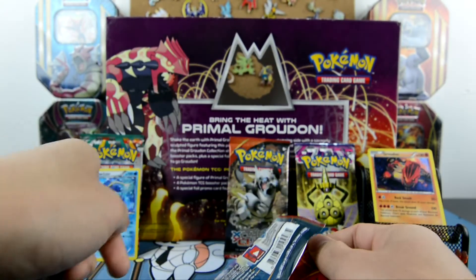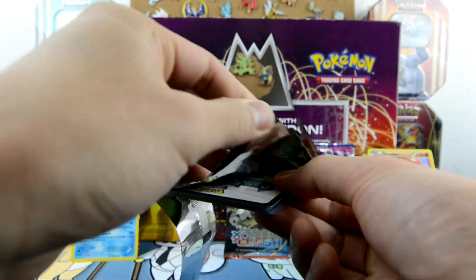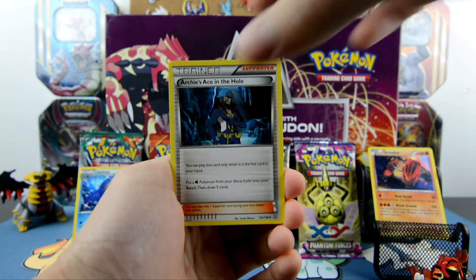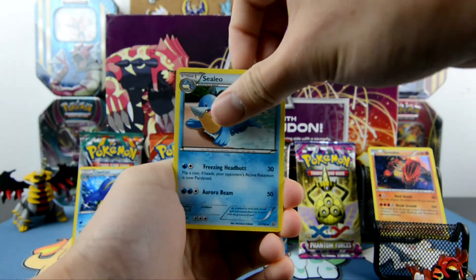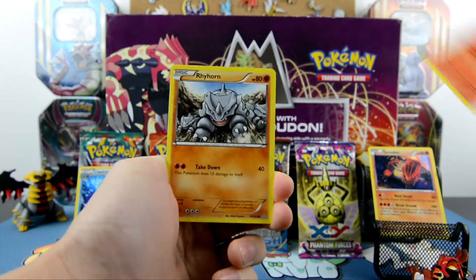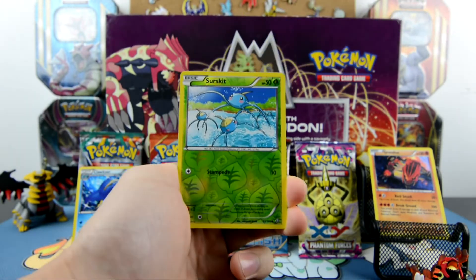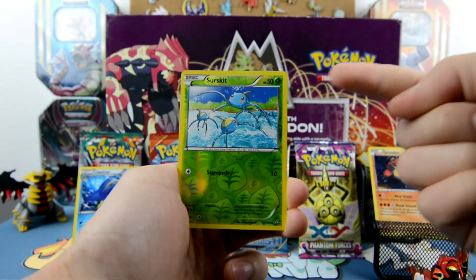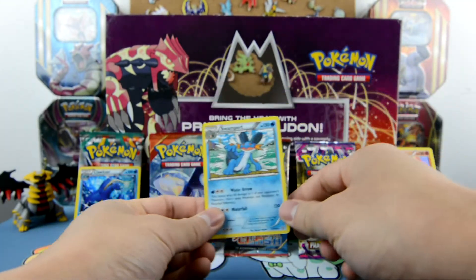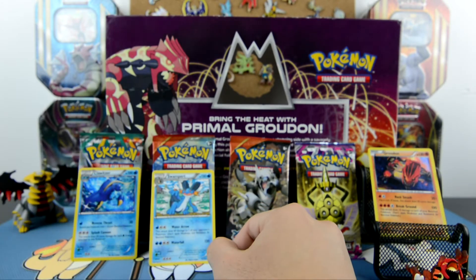Next up is the Primal Kyogre pack — it's Kyogre time! If you picked that one, you might have a shot. We got Archie's Ace in the Hole, Sealeo, Escape Rope, Treecko, Vulpix, Rhyhorn, Volbeat, Spheal, and Surfskate. Our rare is a Swampert — womp womp — not a holographic, so Furious Fist is still in the lead.